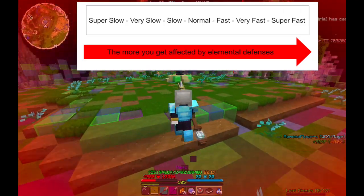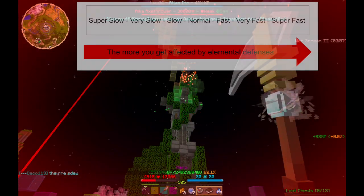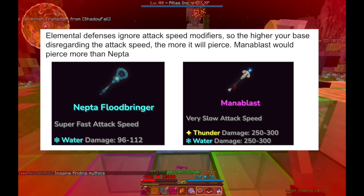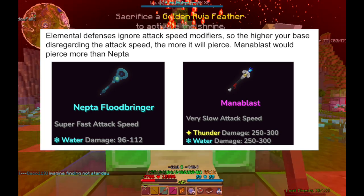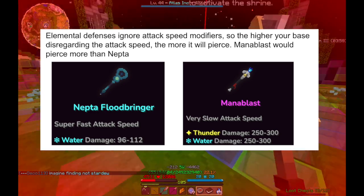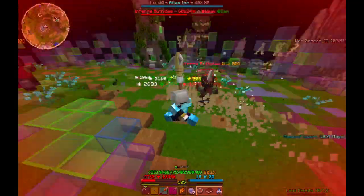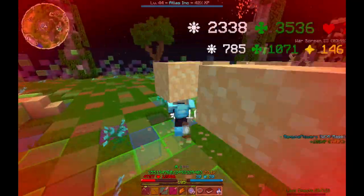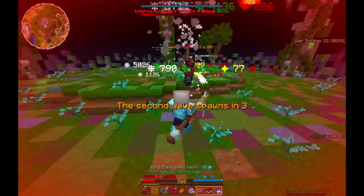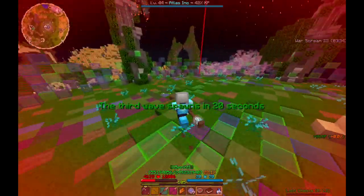A faster attack speed weapon will get walled more than a lower attack speed weapon. That's because when mob elemental defenses are factored, it doesn't consider the attack speed of your weapon — it just takes the base damage, not considering your attack speed multiplier, and puts that against the elemental defenses the mob has purely additively. All elemental defenses are purely additive. So super fast weapons are at a very bad disadvantage when it comes to elemental defenses and usually do very low damage. However, your damage IDs can actually increase your damage no matter if you are getting walled.